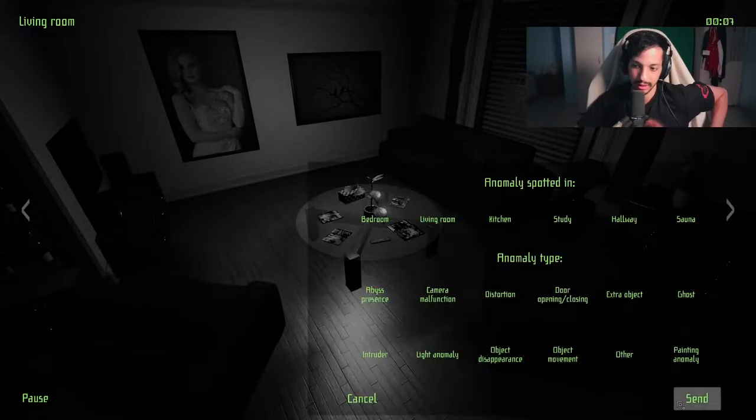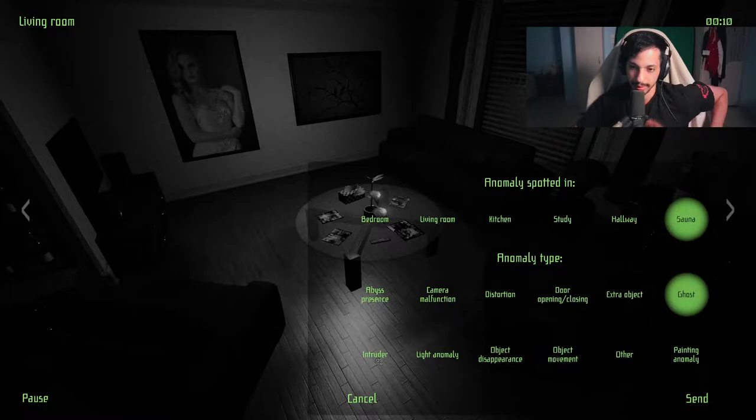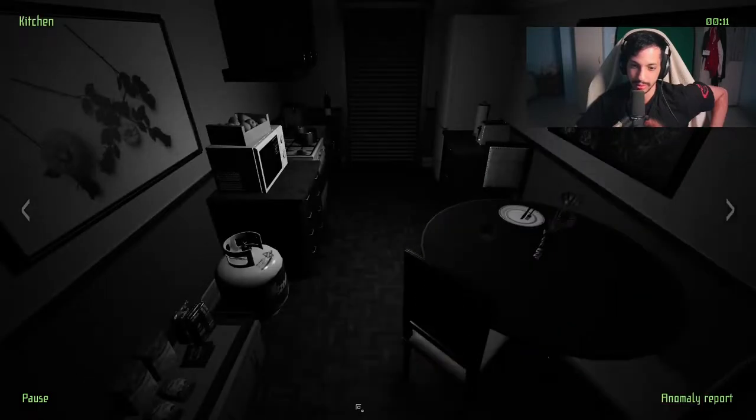We click the anomaly report and then we choose — oh, that's new. I choose what kind of room it is and then what type of anomaly it is, and then I send it. That's quite different from what I remember.